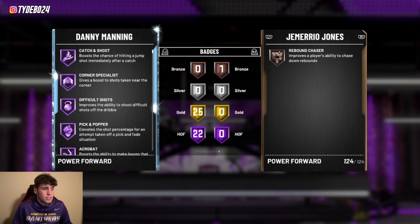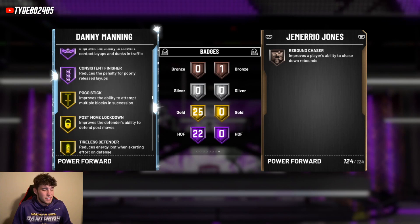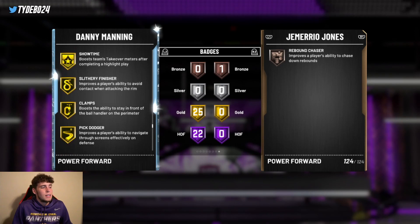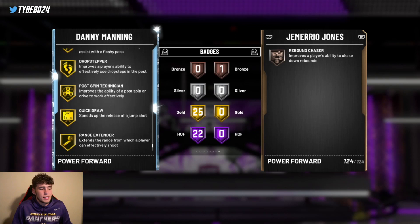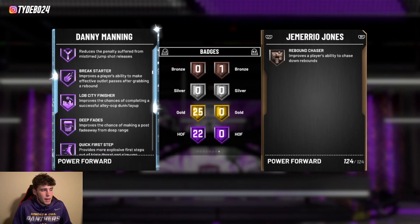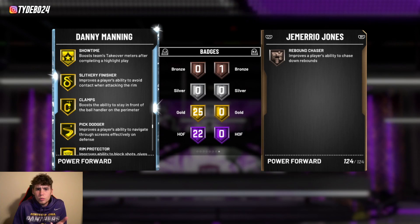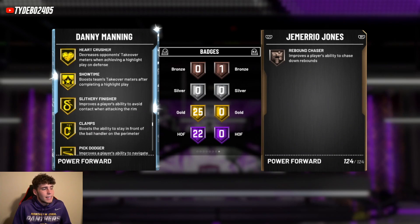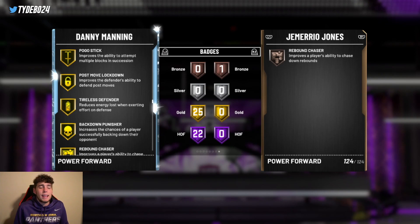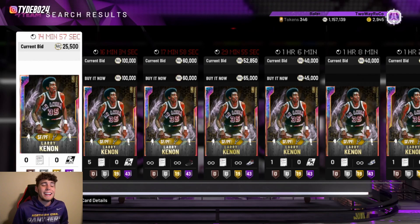Diamond Danny Manning has 22 Hall of Famers and 25 gold badges with 47 total: Hall of Fame catch-and-shoot, hot zone hunter, green machine, quick first step, needle threader. His 25 gold badges include pogo stick, post move lockdown, tireless defender, rebound chaser, moving truck, intimidator, interceptor, clamps, pick dodger, rim protector, gold quick draw, and gold range extender. The downside is that his important badges like range and quick draw are only gold rather than Hall of Fame. But for 2k MT you're not going to find much better — it's like an upgraded Diamond Lamar Odom. That's why Diamond Danny Manning comes in at number five.